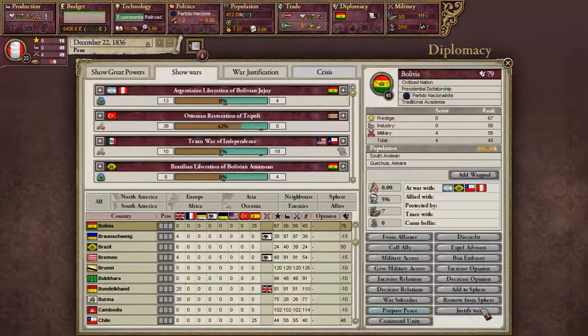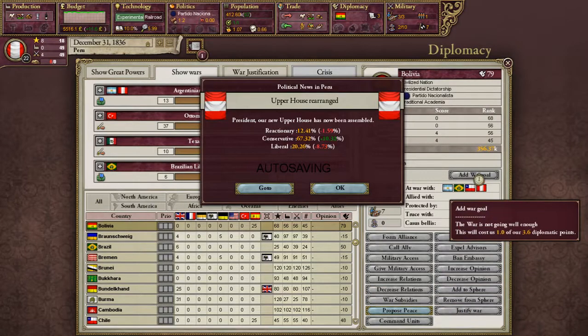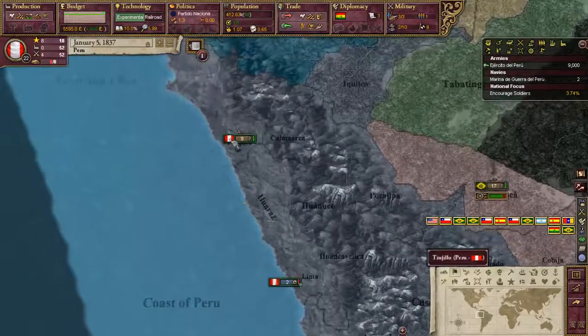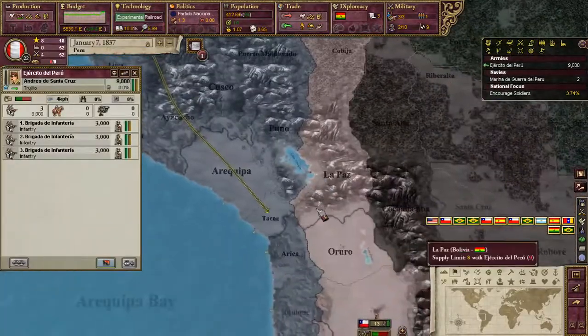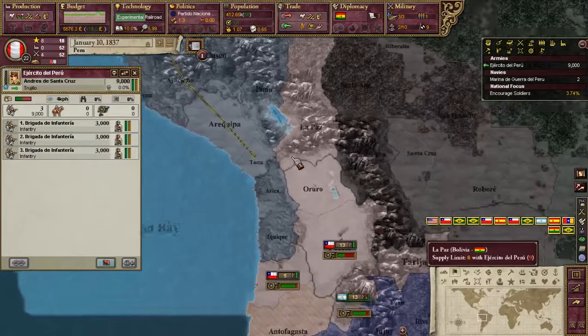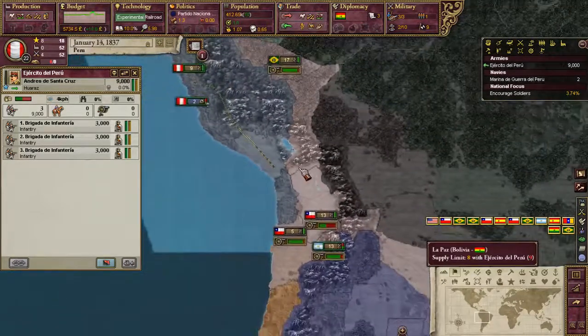Let's go to diplomacy — add war goal. We need a little more diplomacy to add a war goal. That's fine. I might go down here, help with the war, add a war goal and see what goes with that.